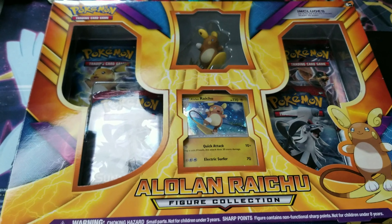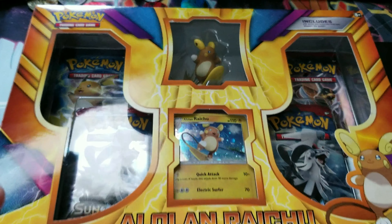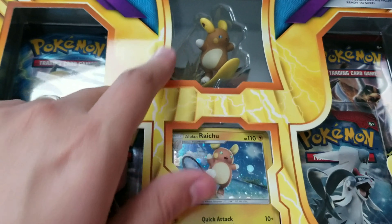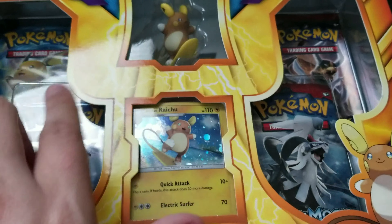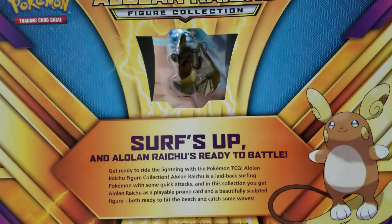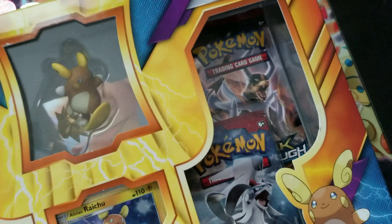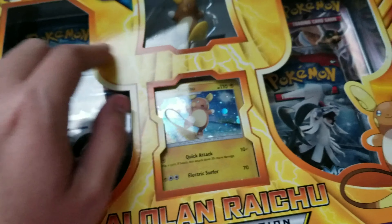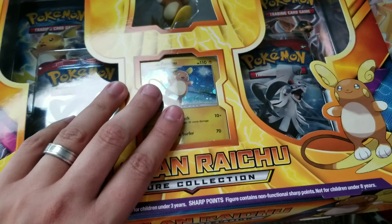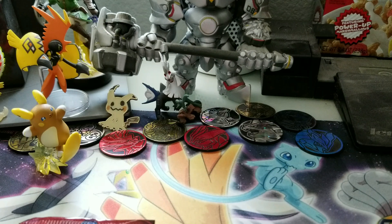How's it going everybody? Today we have another unboxing — this time we have the Alolan Raichu Figure Collection. It does come with a little figure, a promo card, and a few booster packs. Same old stuff, nothing too exciting, but let's see if we can get any good pulls. I think they're all Crimson Invasion, one Evolutions, and one Breakthrough. Okay, let's go ahead and unbox this.